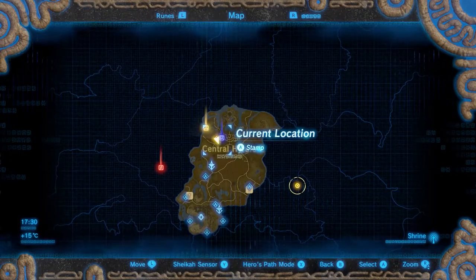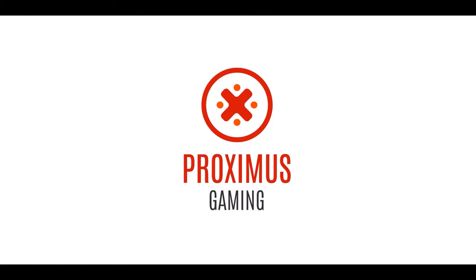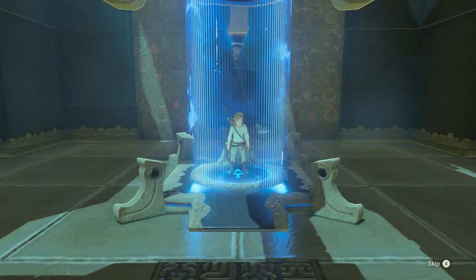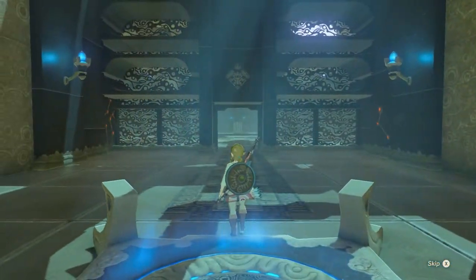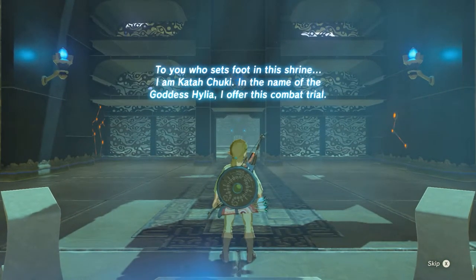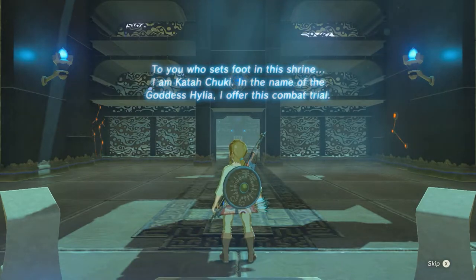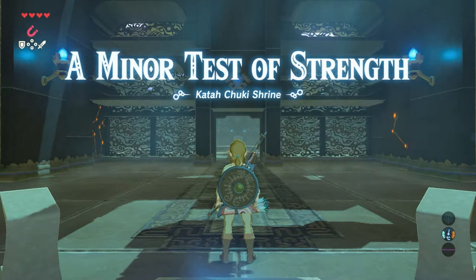Let's jump in, let's go! "To you who sets foot in this shrine, I am Kata Chuki. In the name of the goddess Hylia I offer this combat trial. A minor test of strength, Kata Chuki shrine."